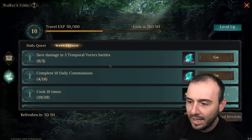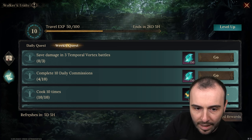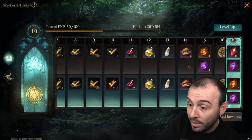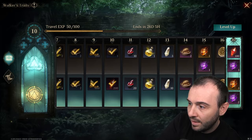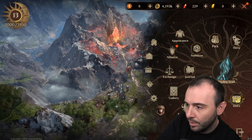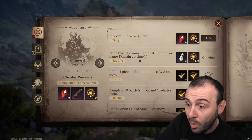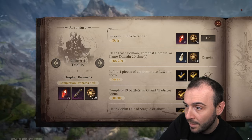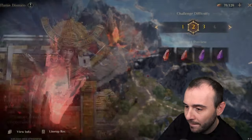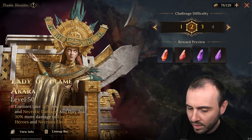I have save damage in vortex three times and complete 10 daily quests — this will take me three more days to complete. I'm getting stamina next, which I'll badly need. Luckily I still have two pots. I need two more runs in the domain and then I'm done, but I'll need to farm a lot of goblin. How many of your characters were at level 70 for the vortex?